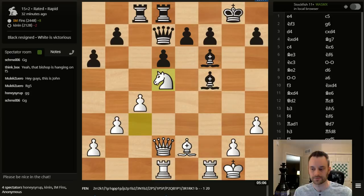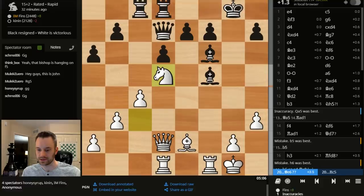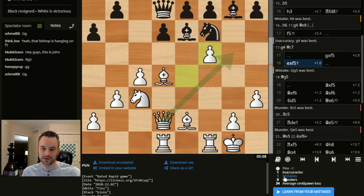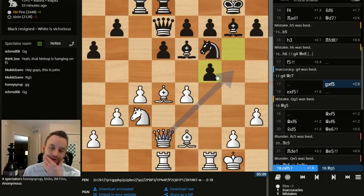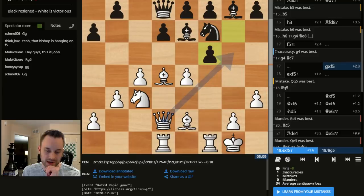Click over to the analysis board. I know you guys like to see the stats — I had a 34 average centipawn loss, one inaccuracy, one mistake. The mistake was E takes F5 — wow. In the midst of this idea that I thought was good, it actually gives F5 a dubious mark. The engine wants me to go Queen G5 here — interesting. My opponent's stats were 1 inaccuracy, 1 mistake, 2 blunders for a 63 average centipawn loss.